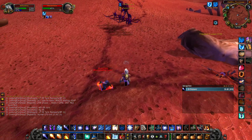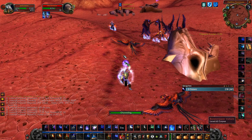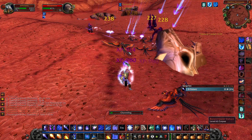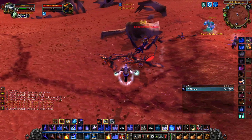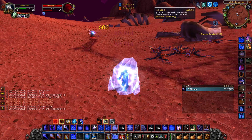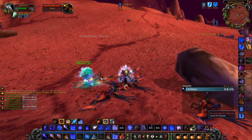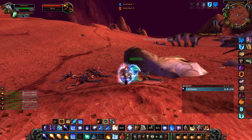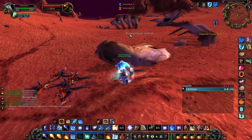Oh, here he comes. We're gonna go ahead and pop our cooldowns here so we can kill everybody. See you bud — nice try. Rank one Frost Bolt kill. Didn't think I'd need my rogue for that one — he is sitting right here in stealth just in case.